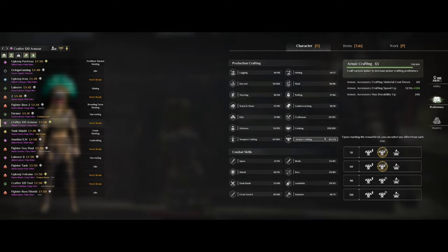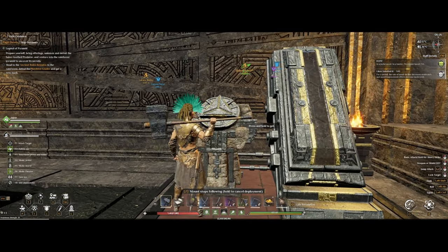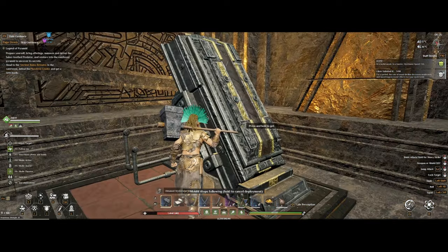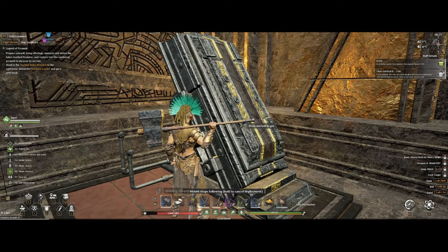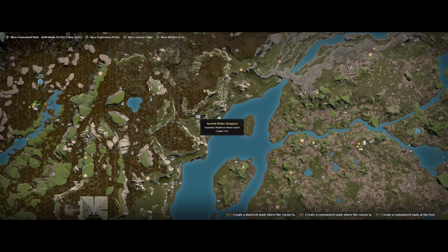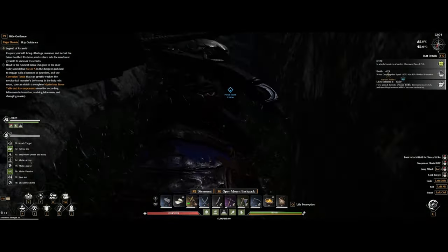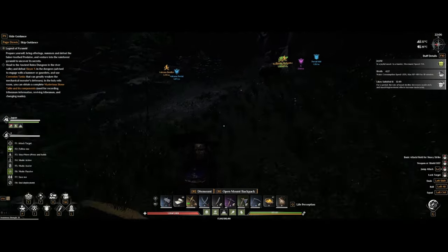So how do we save them when they die? This is doable by getting the mysterious stone table. The easiest way to get this is to go to the ancient ruined dungeon, which is located just west of the rainforest across the river. The risk here is that the NPCs are going to be the lowest level ones, and you don't have to kill anything to get this.